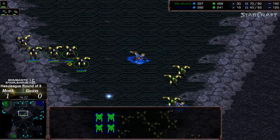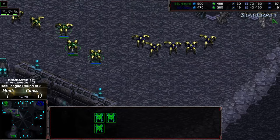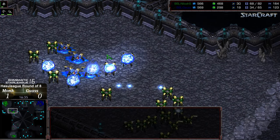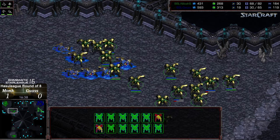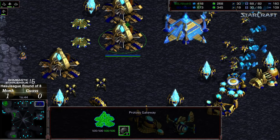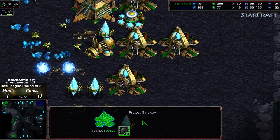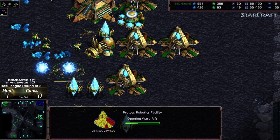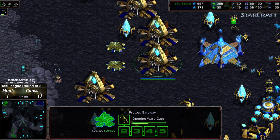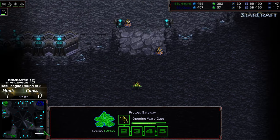Dragoons now engaging across the three o'clock. Dragoons getting wiped out — 30 supply lead now for Monk, but keep in mind 10 of that is in workers, so not as large as you might think. More dragoons going to envelop this dragoon force and that is going to clear out the standing army for Gauss. I do not think Gauss has enough resources to rebuild. He's got four gateways and a reaver, but he's going to need some magic — dark templar are being constructed now. There's no robotics facility for Monk — looks like it's just now being constructed.